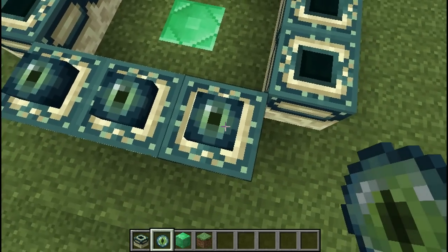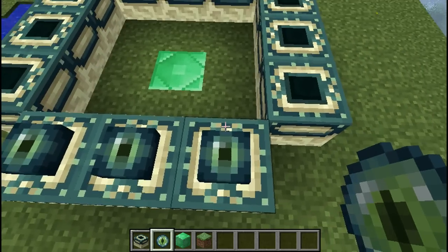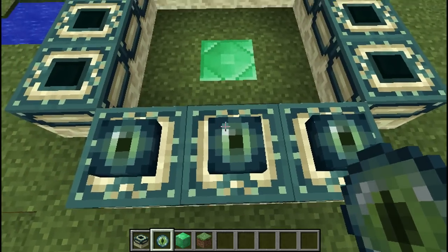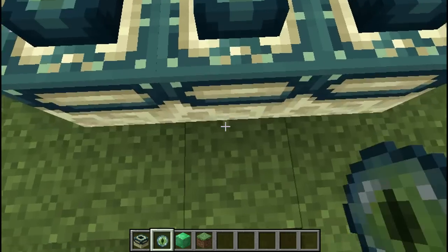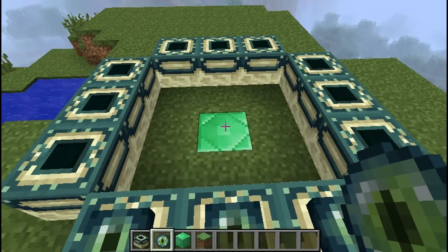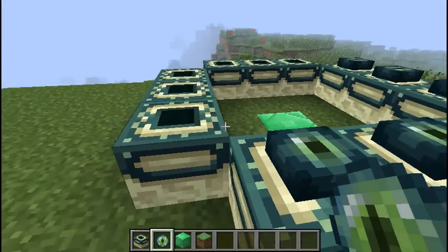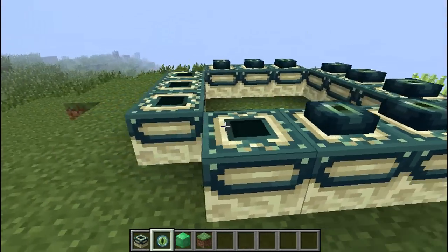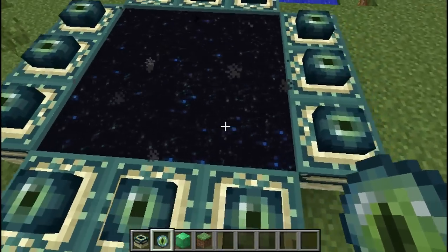If you can see this little white thing — which is supposed to be like a reflection of a light source of an eye — if they're pointing towards the central block, that means you've done it correctly. Just continue along with the rest of these and you will get your portal.